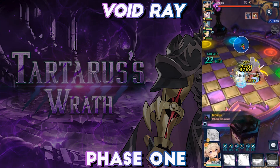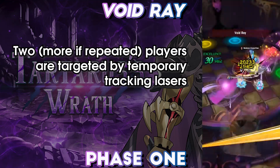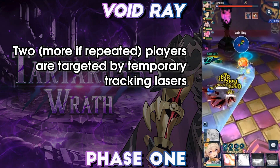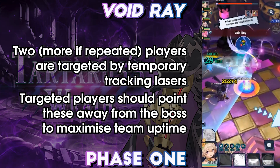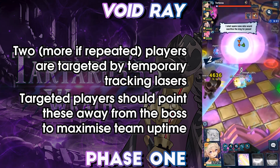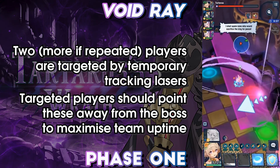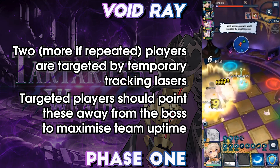Following this is Void Ray. Two players are targeted with purple rectangles, which will track the players for a short duration before locking in place. These fire lasers, dealing a moderate amount of damage. The targeted player should move around the point of origin to angle the laser away from other players, before moving out of the laser themselves after the targeting stops tracking.